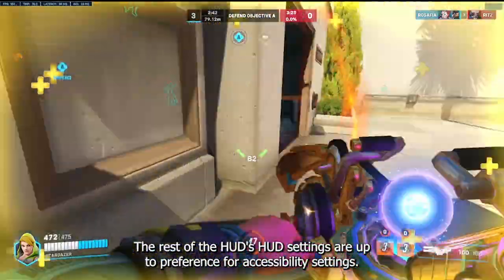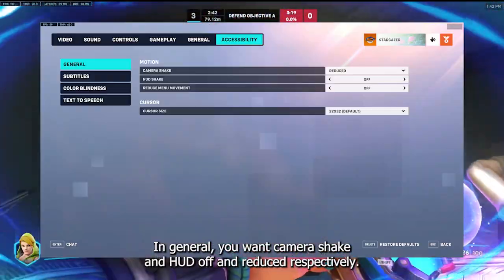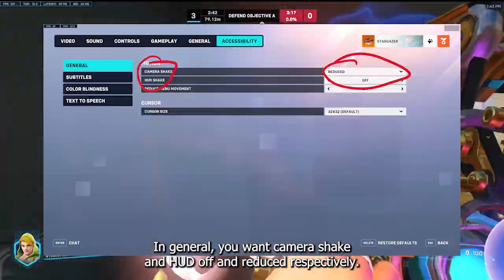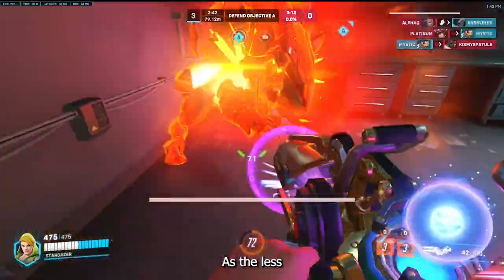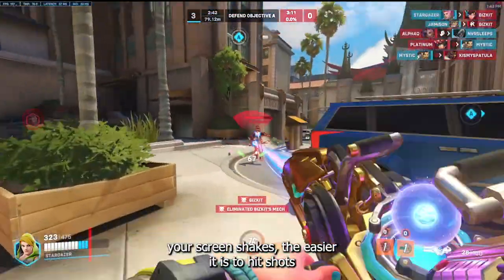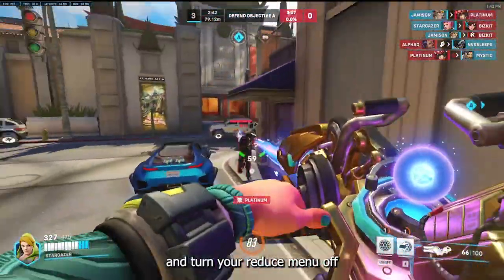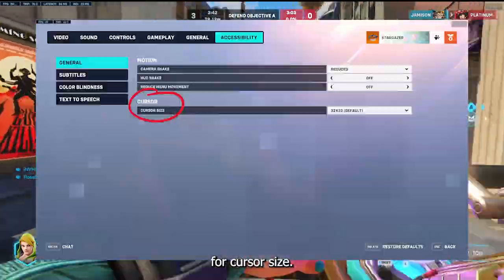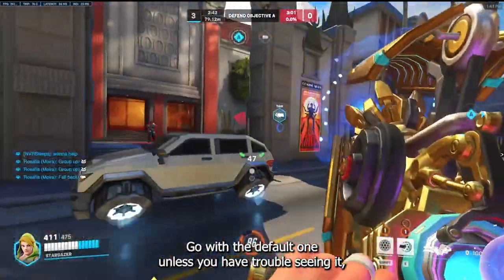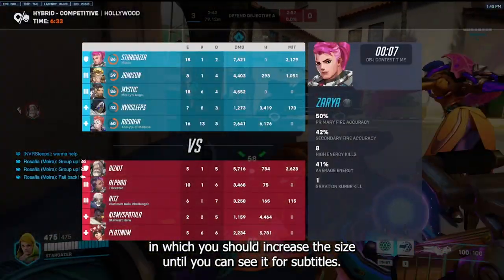For accessibility settings, in general you want camera shake and HUD shake off and reduced respectively, as the less your screen shakes, the easier it is to aim. For cursor size, go with the default one unless you have trouble seeing it, in which case you should increase the size until you can see it.